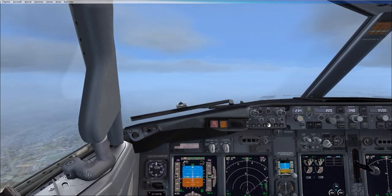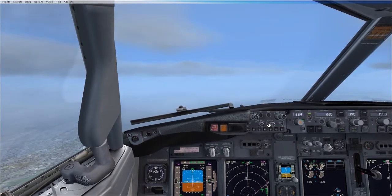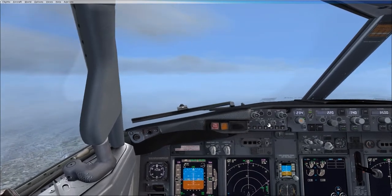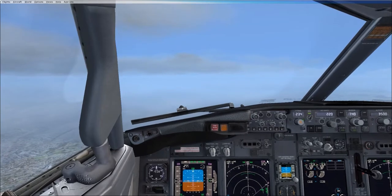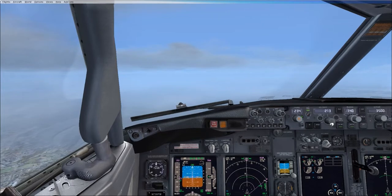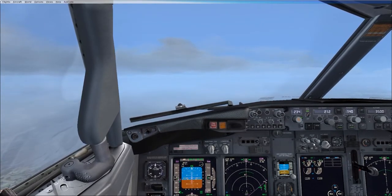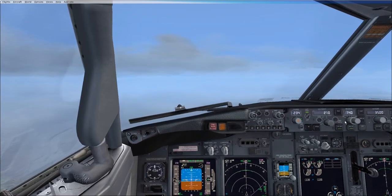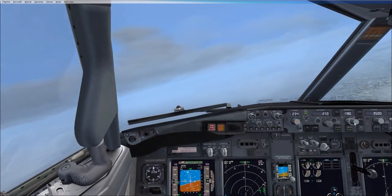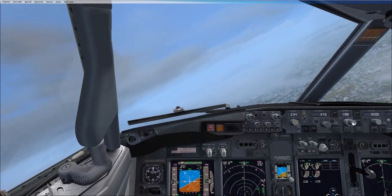You can see that up on the speed tape showing at about 205 — that's actually our clean speed, our minimum clean speed. But as long as you're above that, we can stay with no flaps. Let's bring the speed back to 210. Speed 210, set. And let's take a heading of right onto 180 degrees. Right 180, set. Make that 190. 190, set.